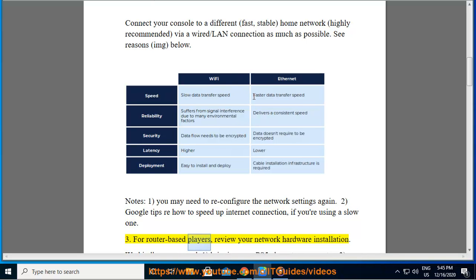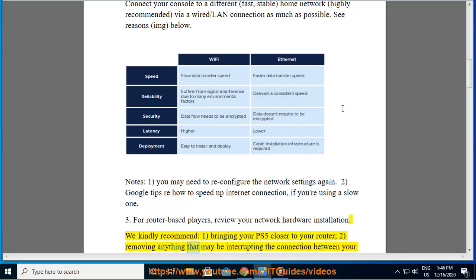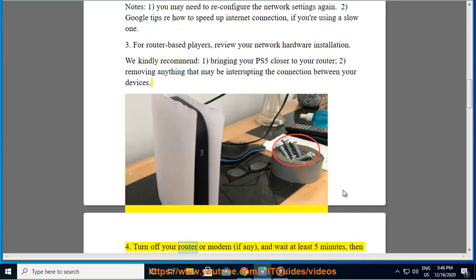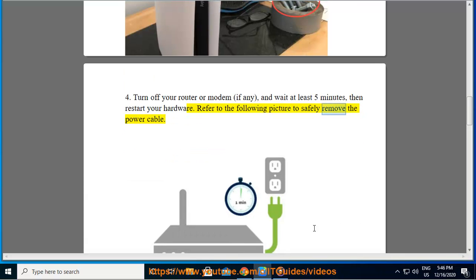Step 4 for router-based players: Review your network hardware installation. We recommend bringing your PS5 closer to your router, and removing anything that may be interrupting the connection between your devices. Turn off your router or modem and wait at least five minutes, then restart your hardware.